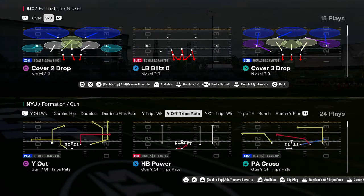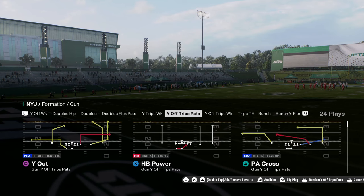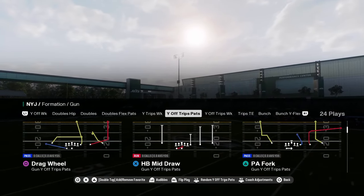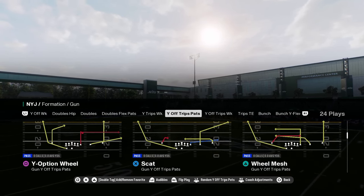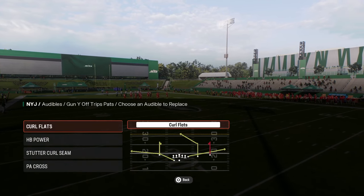Gun Y Off Trips Pats, also known as U-Trips, has been one of the best offenses in Madden for as long as I've been playing. This is in the Patriots playbook. We're going to be showing you a little mini scheme today out of this amazing playbook and this amazing formation. This formation is really effective in this year's game.